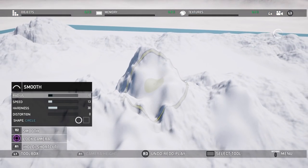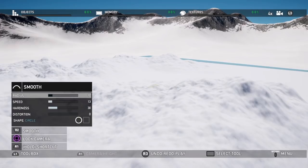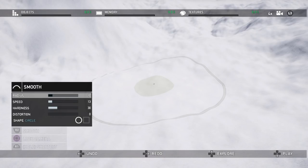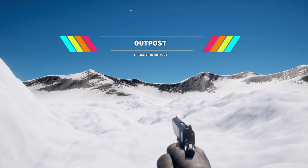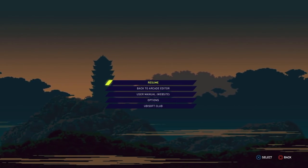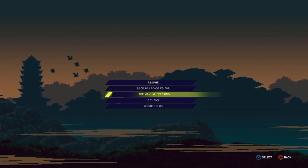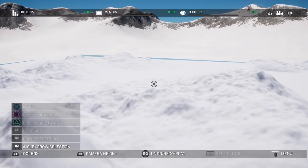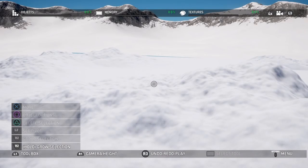When you hold R3 you can choose to undo, redo, explore, or play. Holding R3 and hitting up lets you quickly jump in and play the map. There's another way — hit the options button and you can resume, go back to arcade editor, or do other things. That's basically how you get in and out of exploration back into editing. You can also hit options and choose explore or play, then come back.